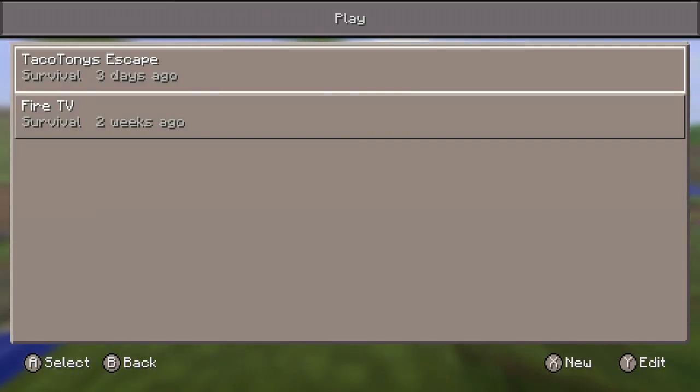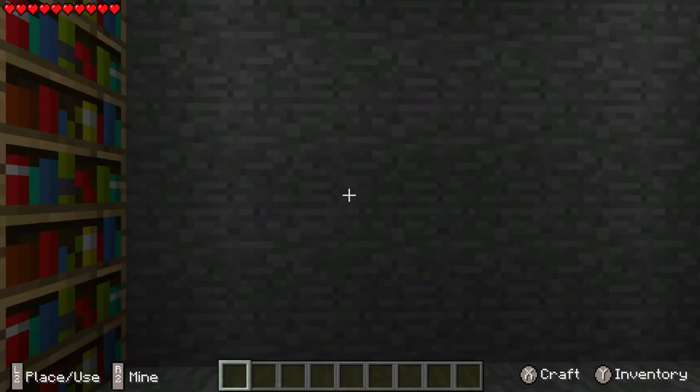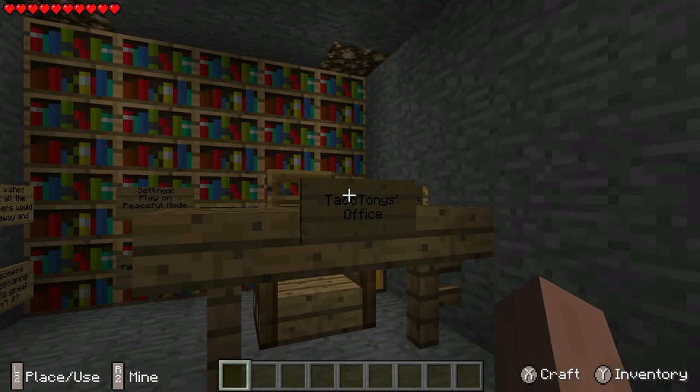What we're doing today is we're going to be playing this new map called Taco Tony's Escape, from Furminator, who also did an awesome adventure map I played last year on my channel. The link is in the description for this one. So let's go ahead and jump in here and see what this is all about.